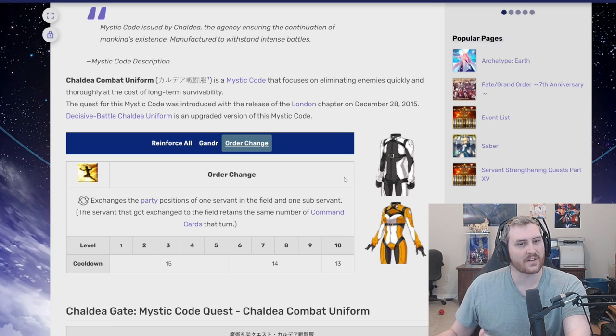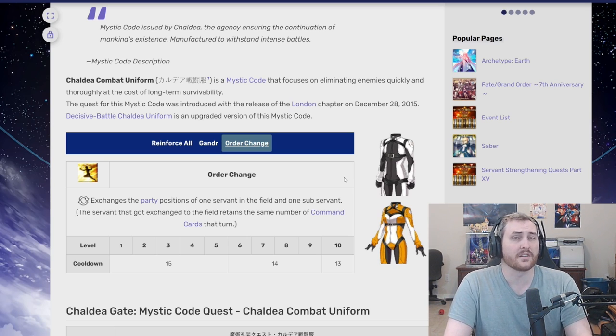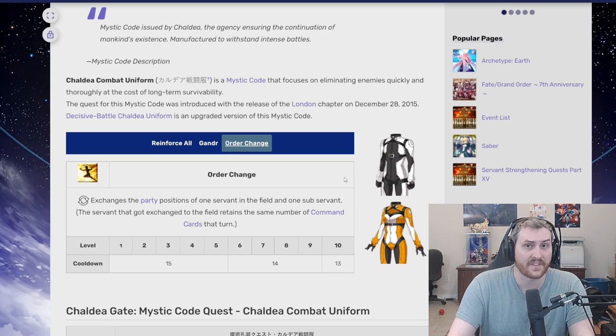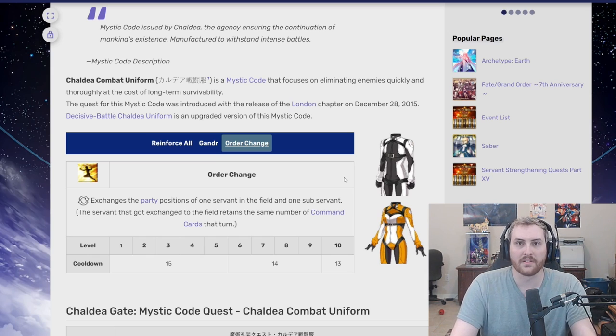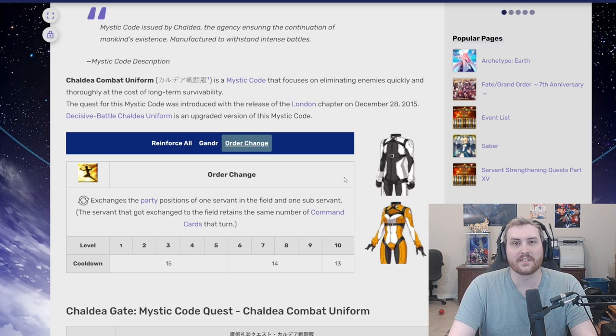On JP, we have units like Miss Crane that are capable of doing that sort of thing, but this is still super powerful, and you don't need to take a Miss Crane just to achieve this effect. This has been in the game since pretty much its third month. Not only does Order Change allow more survivability — say you rotate Mash in and she taunts the enemy and takes a Noble Phantasm for you, or you bring someone like Merlin or Tamamo in and all of a sudden the party lives — but this is also one of the premium ways to add both damage output and charge potential to your party.